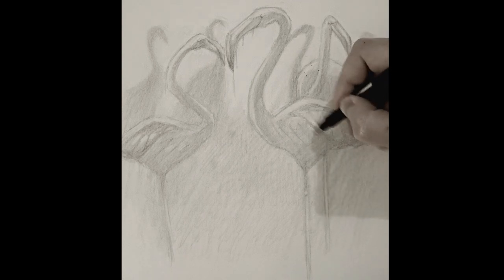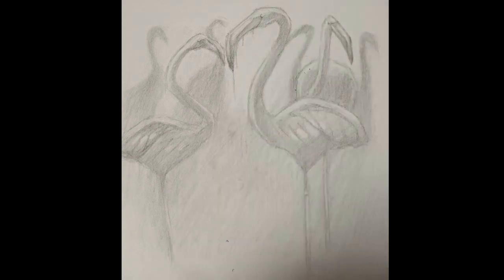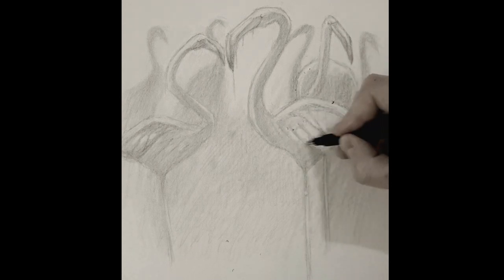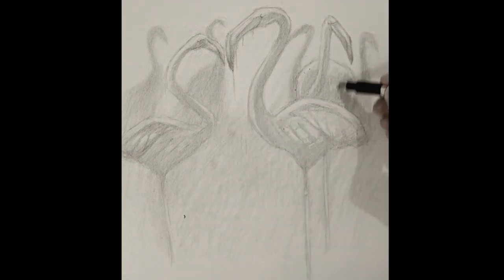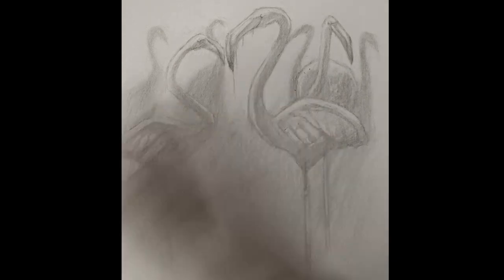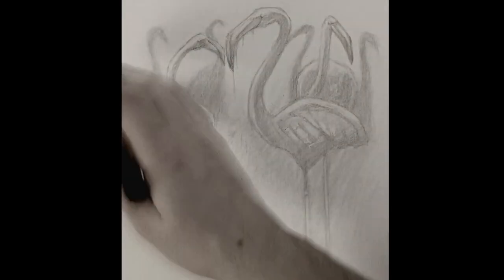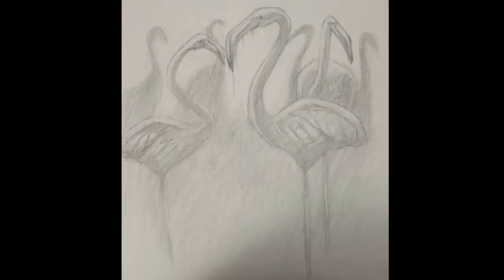The body, since the flamingo is rounded, is going to have highlights. Try to be careful not to add too many highlights — just a few here and there. That's pretty good. Alright, and we are done with that step.